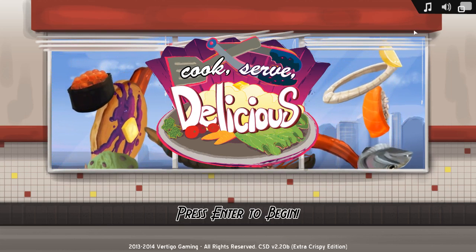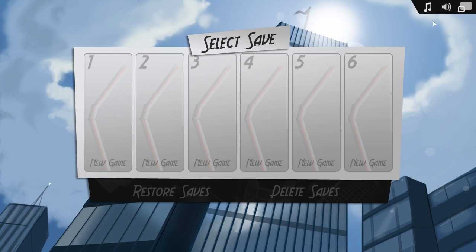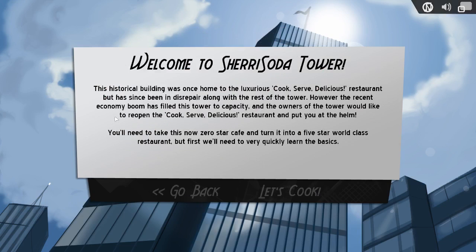So we'll start out at the beginning and work our way through. As you can tell, completely new. Welcome to Sherry Soda Tower. This Isorca building was once home to the luxurious Cookserve Delicious restaurant, but has since been in disrepair along with the rest of the tower. The recent economy has filled this tower to capacity, and the owners would like to reopen Cookserve Delicious and put you at the helm. Apparently they haven't been informed of my really bad entrepreneurial drive. You'll need to take this zero-star cafe and turn it into a five-star world-class restaurant, but first we need to quickly learn the basics.